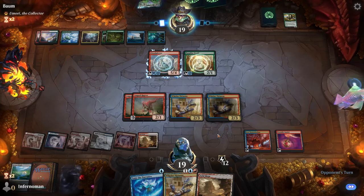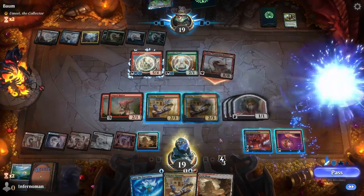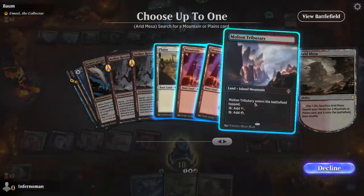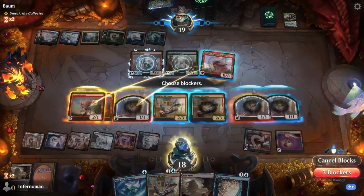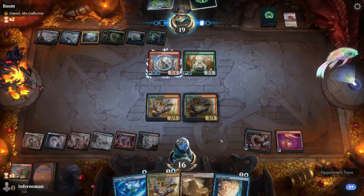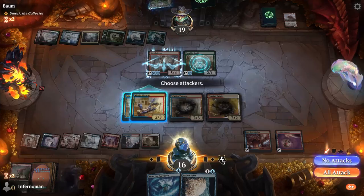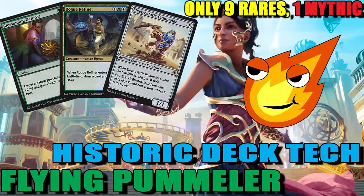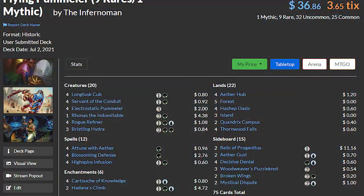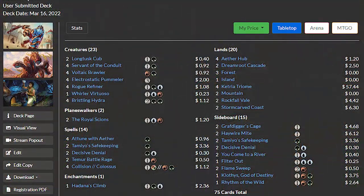For upgrades, you don't need to do much — maybe squeeze in one more copy of Flage for extra wiggle room, but the deck functions well as is. If budget is no object, upgrade the mana base with shock lands to complement the fetch lands, throw in a couple of Triomes, and you're good to go. I'll leave links on screen and in the description to other older energy variants for different formats or color combinations if you want to explore further.